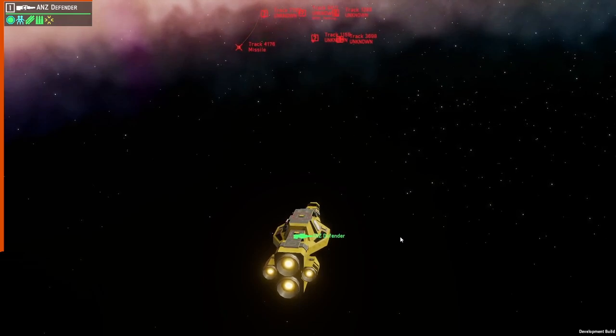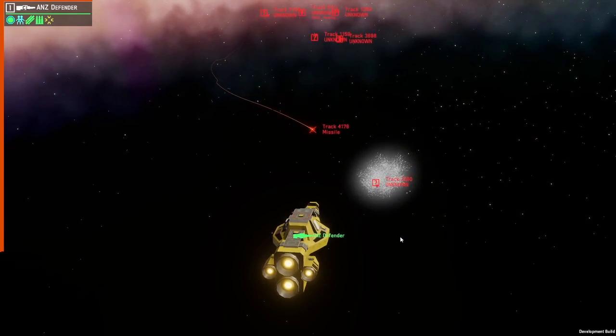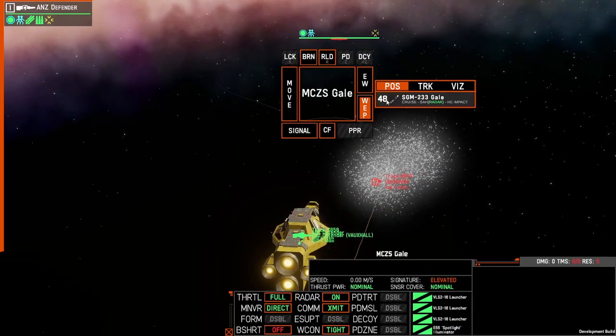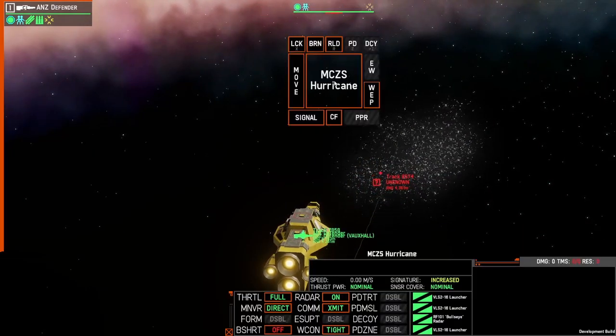Chaff can be auto-deployed and it's probably best to leave it on for newer players, though you have the option to turn it off and deploy it manually. Regardless of which method you select, you can continually fire chaff by pressing Shift+Z as the hotkey to deploy more from your VLS-23.